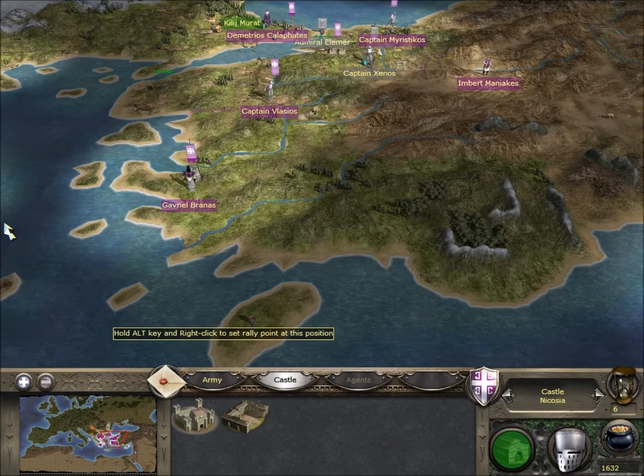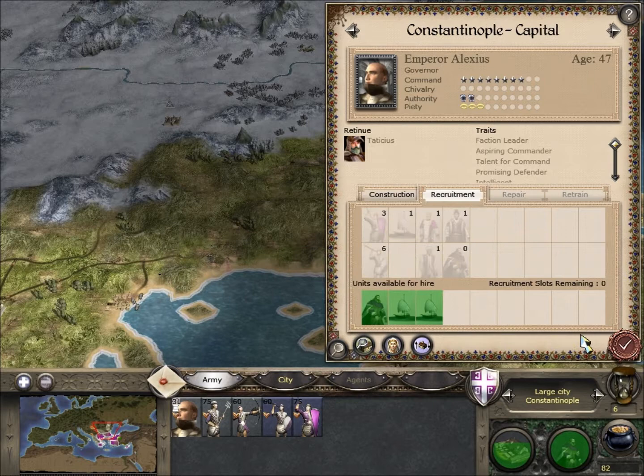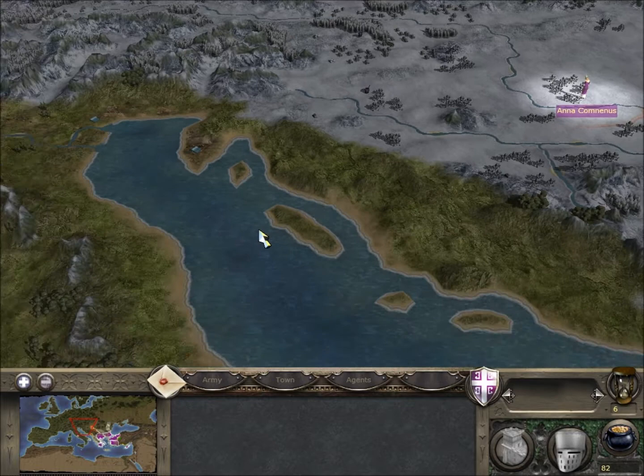Build an army here. We should have a spy - hopefully we can build one. I think what I'll do is I'll build a couple of dromons and send a diplomat over by ship to the Papal States. I think that'll be quicker than having my princess walk all the way around. So I'll keep her going up into the Holy Roman Empire where I intended in the first place, and I'll bring a boat round with a diplomat to Rome.